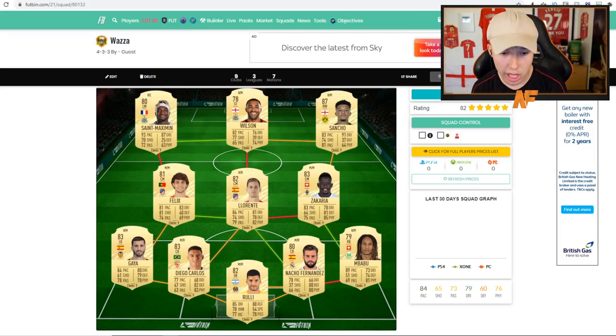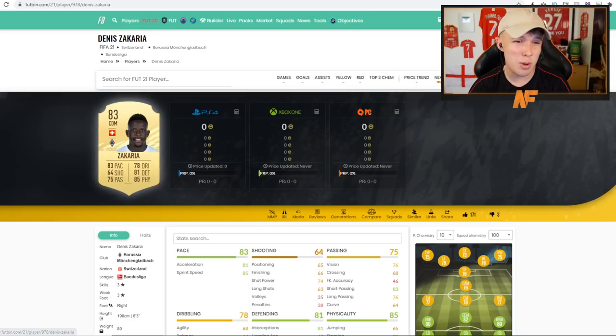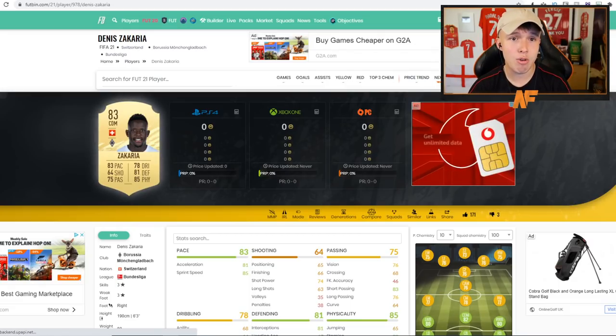Next up Waso with his team. Different defense — apart from Fernandez. The center backs are Diego Carlos and Rulli linking up, with Gaya and Babu. This Zakaria card is looking very solid, 83-rated, could be a beast CDM — honestly that card looks incredible. He's also got that Llorente card which looks sick, a very nice upgrade from what he previously had. Joao Felix in there as the central CAM, which would work best with five-star skills and four-star weak foot. Front three of Saint-Maximin, Callum Wilson who's had a pace downgrade, and Sancho who's also had a pace downgrade. Five-star skillers across the team — he's got three of them.